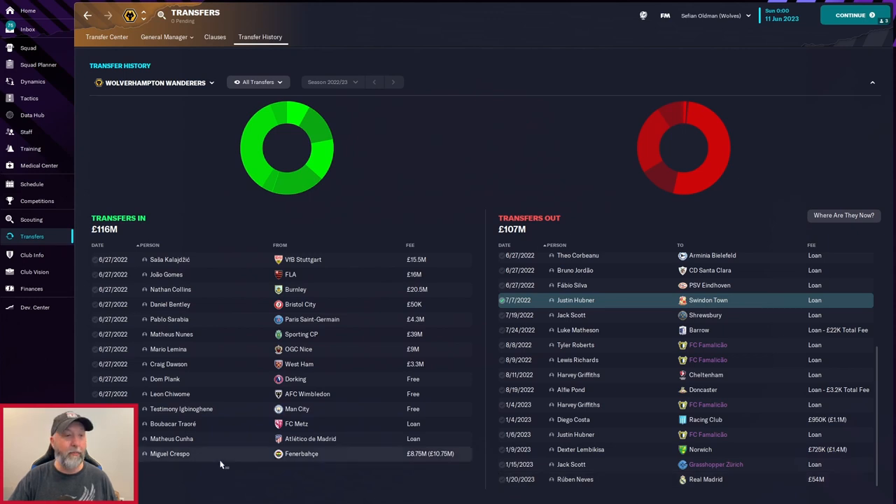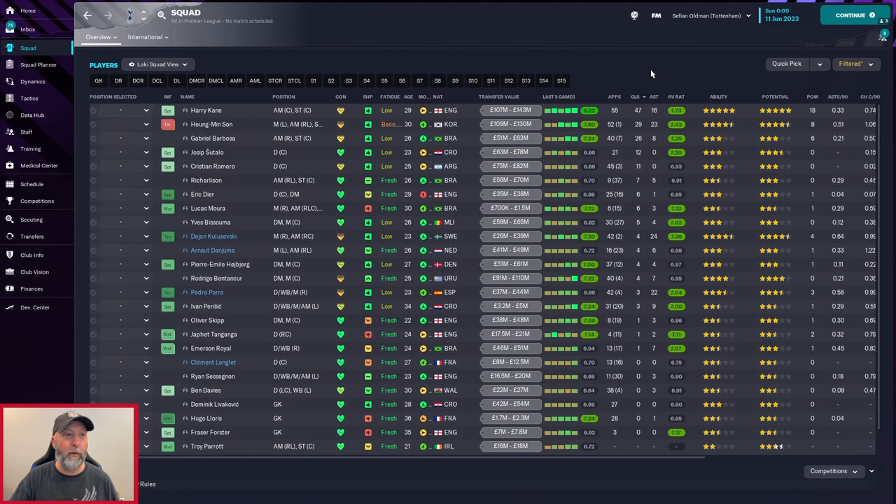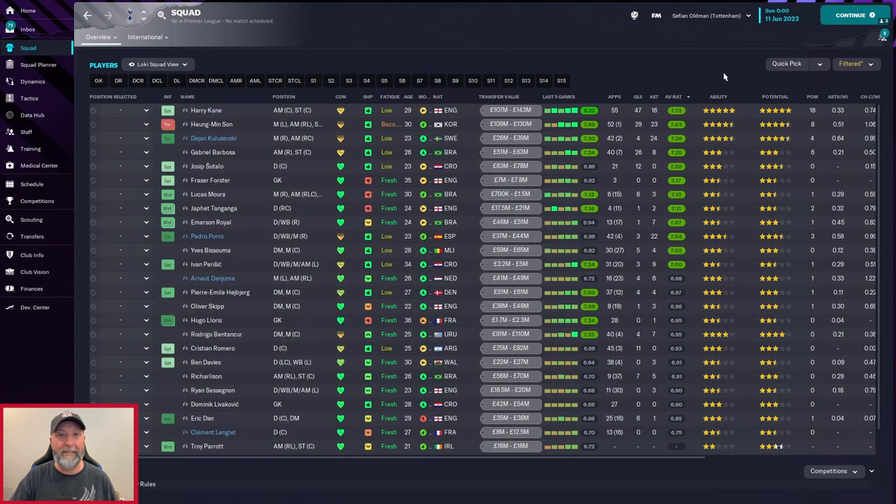For Tottenham's squad: Harry Kane with 55 appearances, Son with 52 plus one, and Christian Romero with 45 plus three. Goal-wise: 47 for Harry Kane, Son with 29, and 26 for Barbosa, really picking it up this time around. Assists: 24 for Kulusevsky, Son with 23, and Porra with 22. Average rating: 7.73 for Kane — when you're getting up there in goals, this is where I expect him to be. Son sits at 7.43 and Kulusevsky at 7.26.